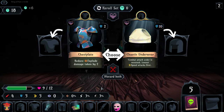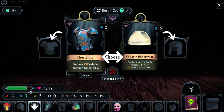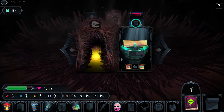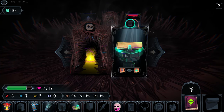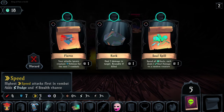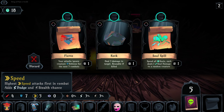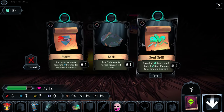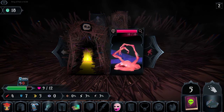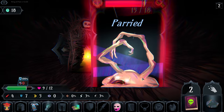We're gonna have a lot of parry chance — blow damage taken by two, pretty good. The bad underwear item was actually very funny because it gives me 10 defense, but I still don't want the negative reverse speed thing. Oh wait — the reverse speed thing would have been so good! I could have killed my speed. Damn, that was actually a great opportunity.